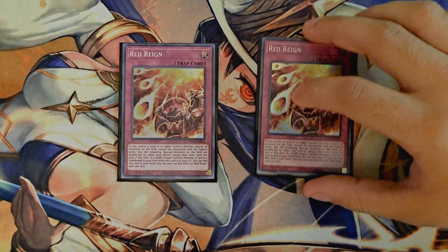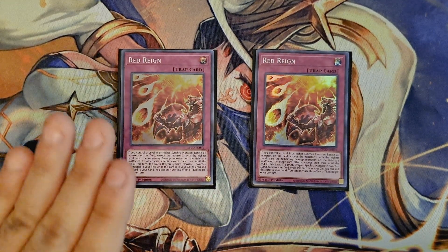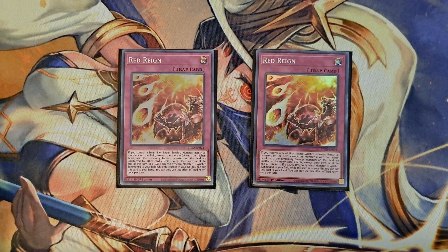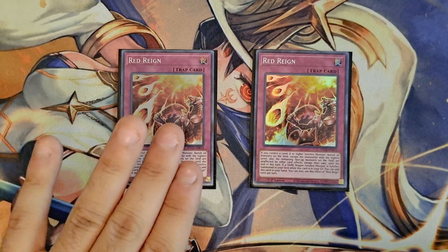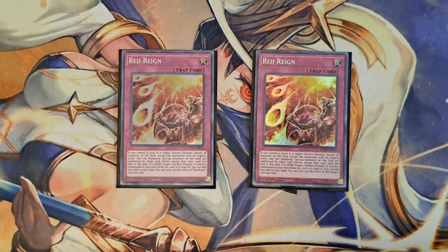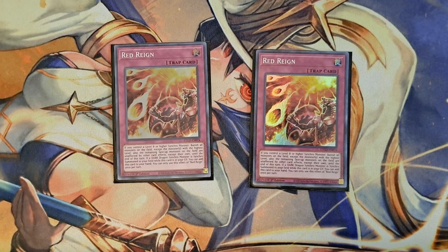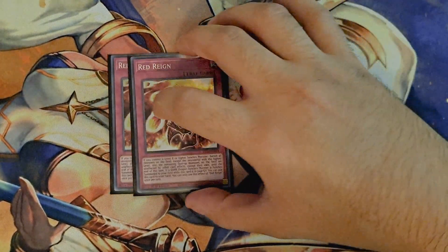And then for the most insane card in this deck — two copies of Red Rain. Your end board is going to look like your Buster Dragon, your Fusion Monster, and maybe Boreload Savage Dragon on top of that — they're all level 8s. Essentially, you're going to keep all of your monsters unaffected by all card effects. So if your opponent tries to use something like Dark Ruler No More, you can flip Red Rain, protect all of your monsters, and their Dark Ruler No More essentially fizzles. Really good to have on top of your end board, and that's why I'm playing two copies.